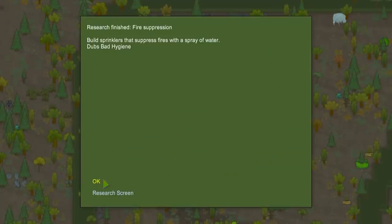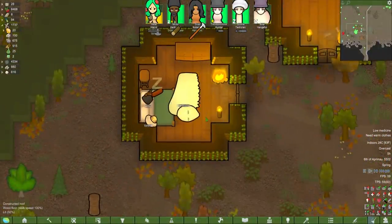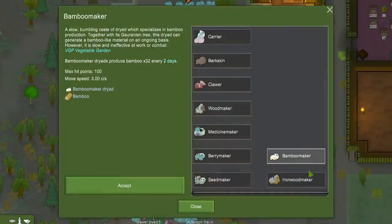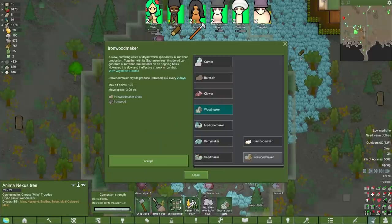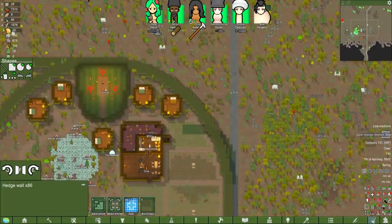Weird bizarre land where not only do I actually research something to do with fire, we do it as the first thing. The crusher is sleeping in Milky's bedroom — although given what goes on in Milky's bedroom, that's probably more of a blessing. It looks as if the bamboo maker and the ironwood maker might be working. And there was me about to make more chloro dryads. Obviously I'm still going to do that — but why don't we change our current wood dryads into ironwood? The only problem is building lots of buildings and new furniture might be a pain. It is 32 ironwood every two days — that's the same as the regular wood maker, and ironwood is objectively better.